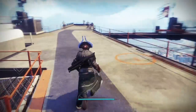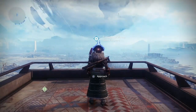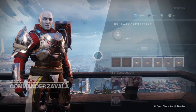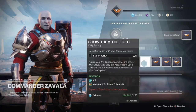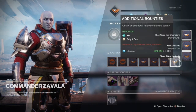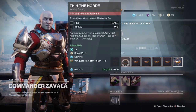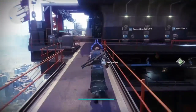Next we'll check out Zavala. He's the Vanguard vendor — more of the PvE, player versus enemy side. You can pick up bounties from him, and as you increase his reputation he'll give you drops. Things like getting solar kills, doing the Nightfall, and weekly bounties give you more rewards and some Bright Dust.